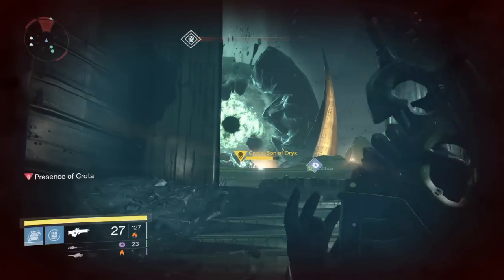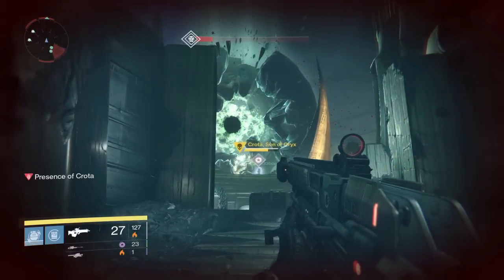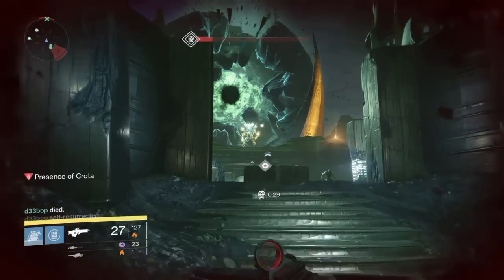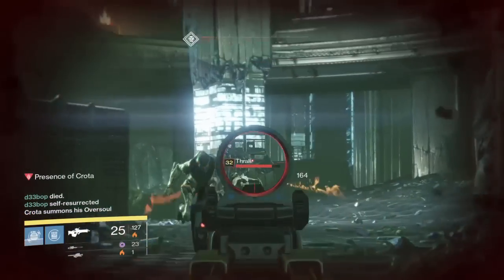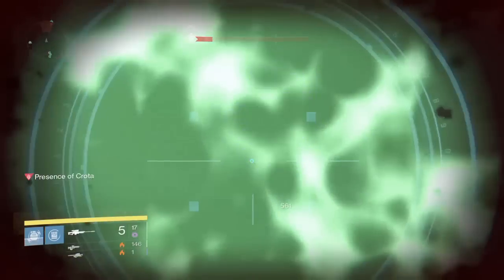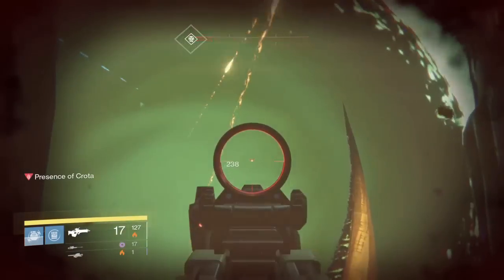Another good trick is for Hunters — whenever they hide they can go invisible, and then they can move up there earlier, it'll buy them a little bit of time. That's probably the easiest way to go. But it is doable with a Titan or a Warlock — a Warlock would probably be a little bit easier than a Titan too, because they can self-revive. And then they can help focus on Oversoul with you guys.